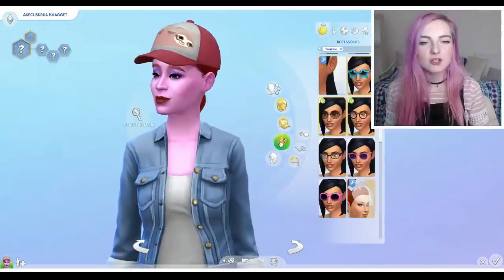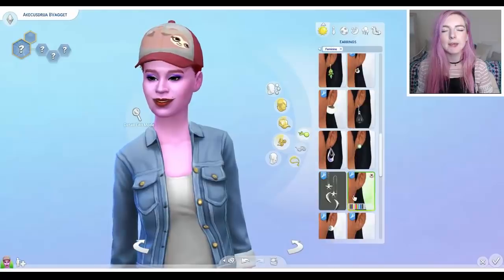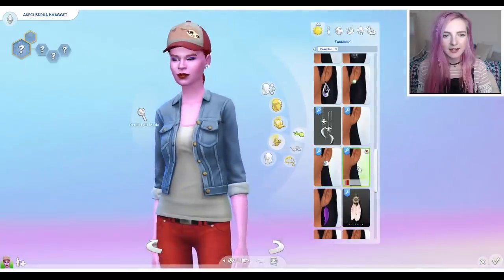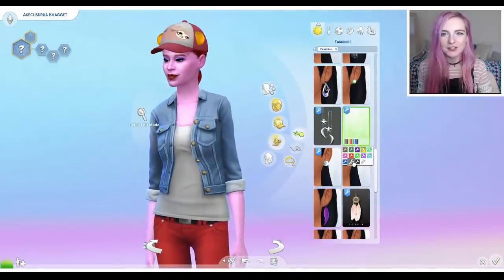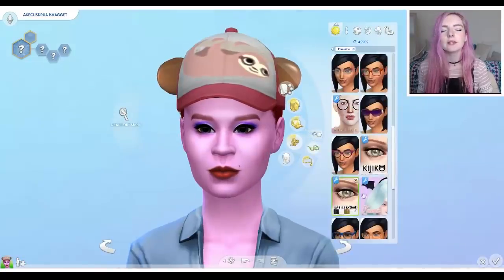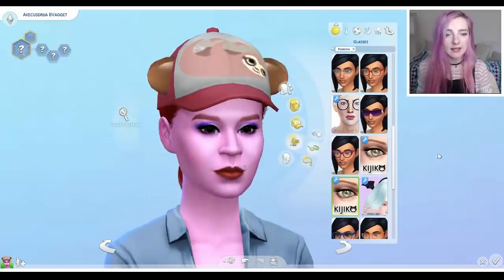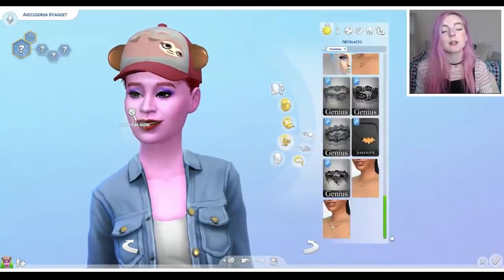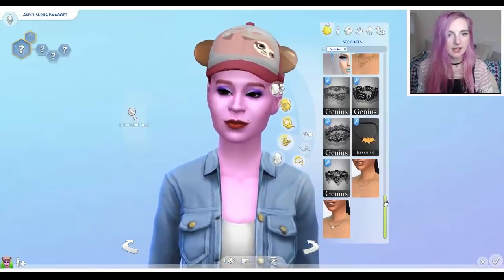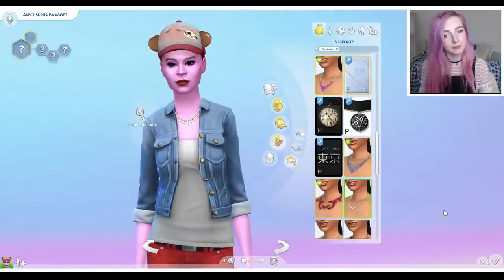Now let's choose some accessories. I'm gonna randomise some earrings first of all, so let's close my eyes and pick one. What's that? Those are not earrings! Why do I even have these? They come in all different colours too! Well, I guess we better move on to glasses. I accidentally clicked eyelashes — they can be a great asset. Finally for accessories, we'll move on to necklaces. I'm gonna close my eyes again and randomly pick one. Oh, that's pretty cute! The rest of our accessories kind of let her down, but that one's not bad.